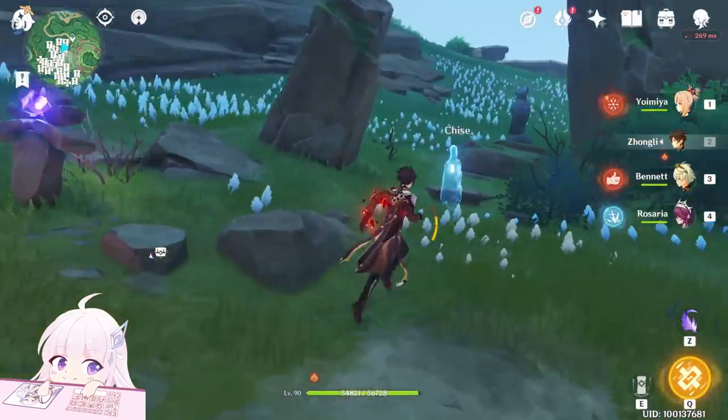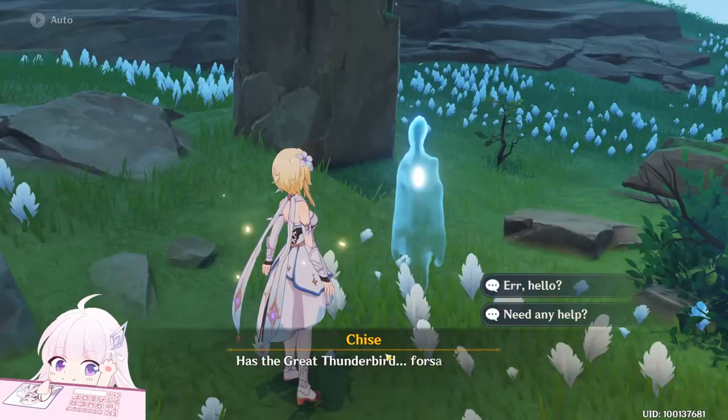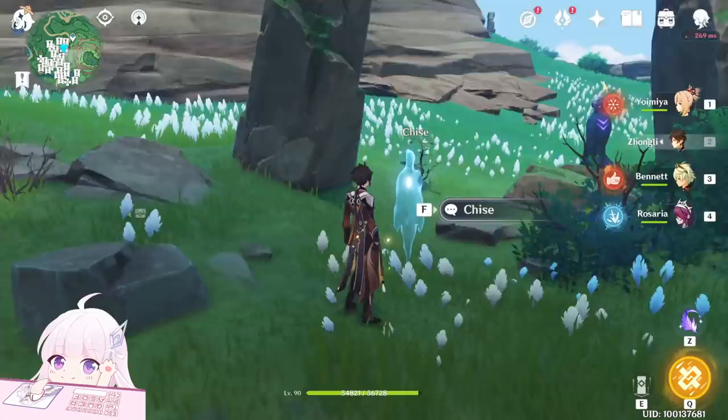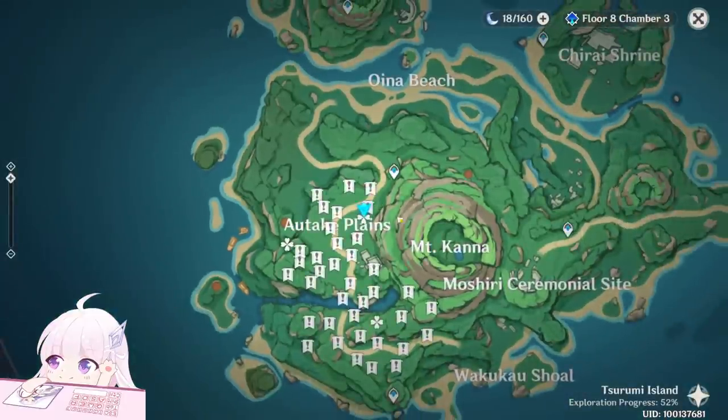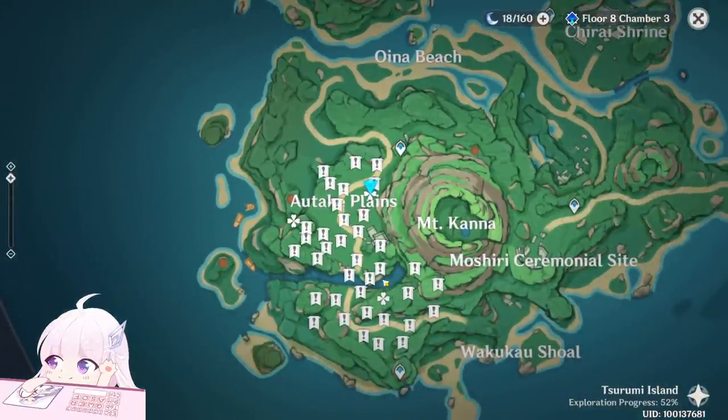After you come here you will find Chais. If you talk to Chais, it will give you some dialogue. After you talk, you can go around the Outtake Plains and light up all the Storm Stones.